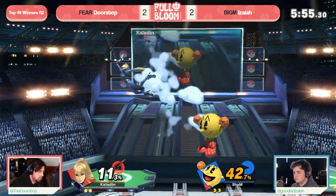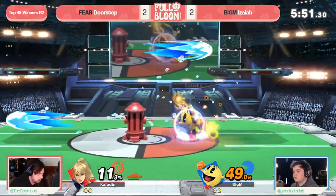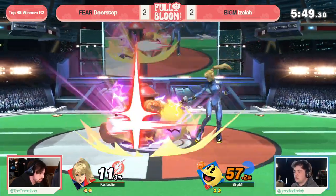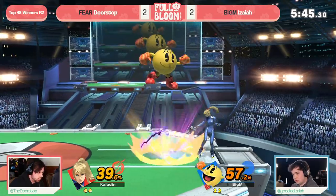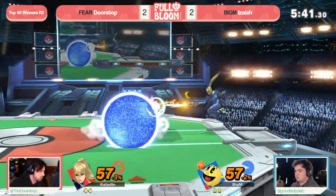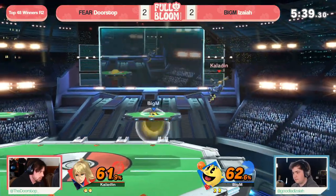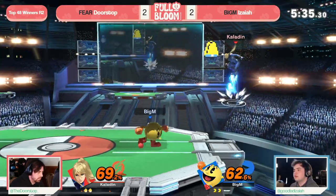And now Doorstop playing very patient, just trying to zone out with these Zairs. Even able to get the apple, and now using it to lock down that shield. Isaiah good acknowledgement that if they hit the tech they're going to get that paralyzer off. The early air dodge — ZSS is the only character in this game that can't fast-fall air dodge. If she does, air dodge cancels her fast-fall, just like if you input an aerial.